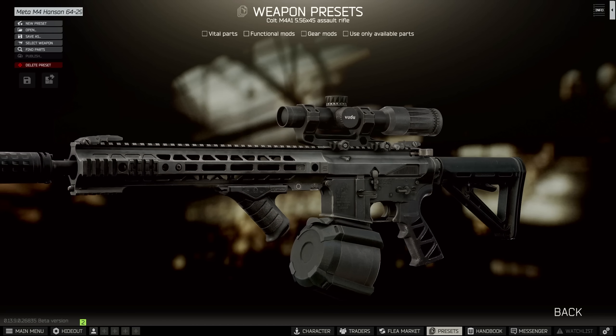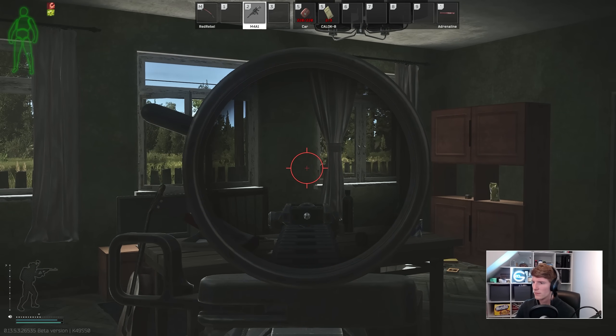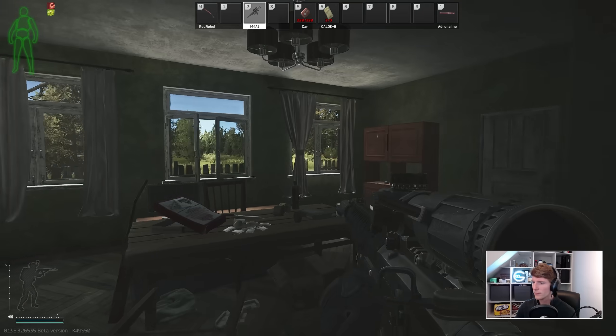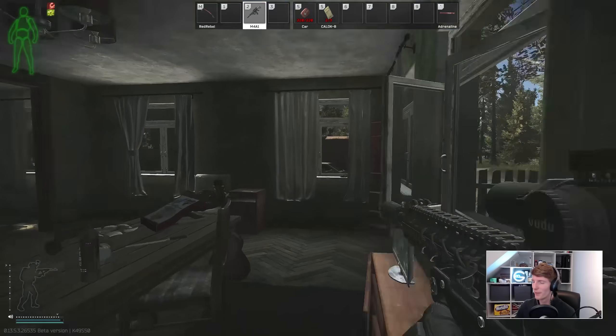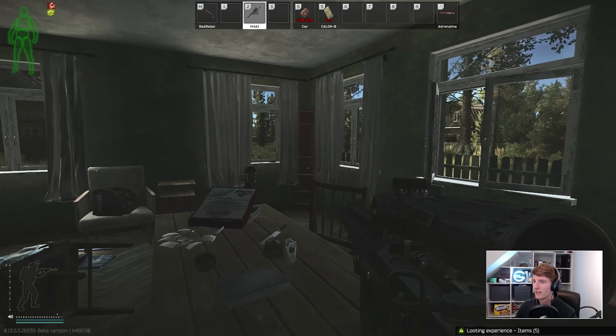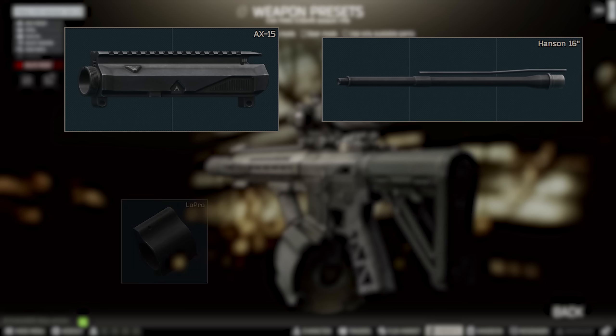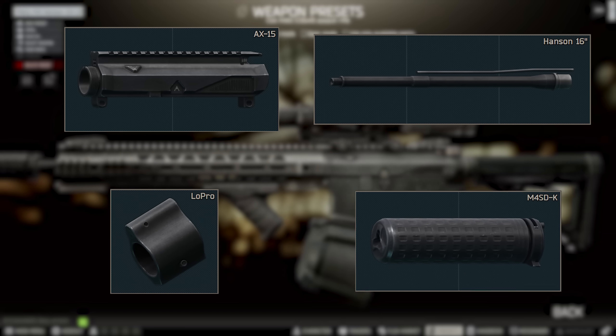There are a couple of key parts that make all of the difference to the best M4 builds. In the past it could still get to crazy levels of recoil, but if you tried to use one of these min recoil builds, suppress it, and use a 60 rounder, the ergo started to get a little low. With these new parts however, you can kind of get everything you want at a price. These are the AX15 upper, the two Hansen barrels, the low pro gas block, and the Griffin suppressor muzzle brake combo.